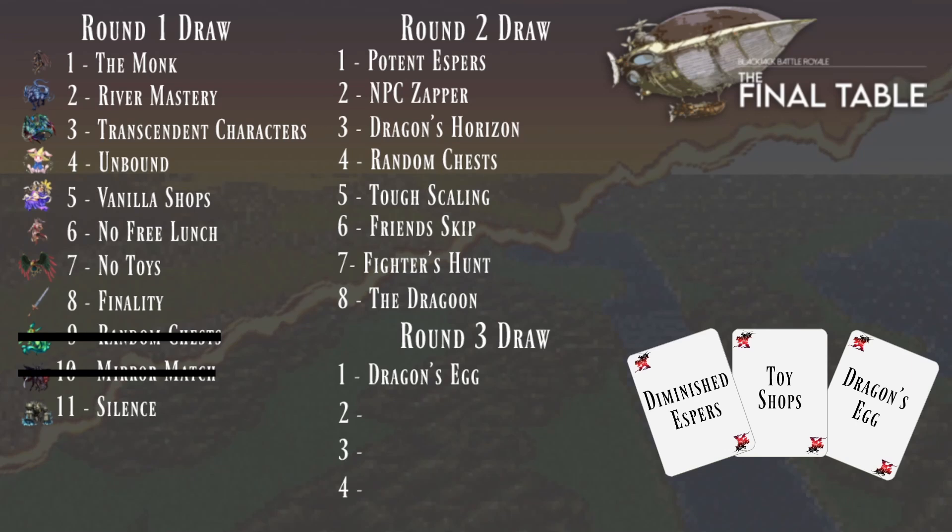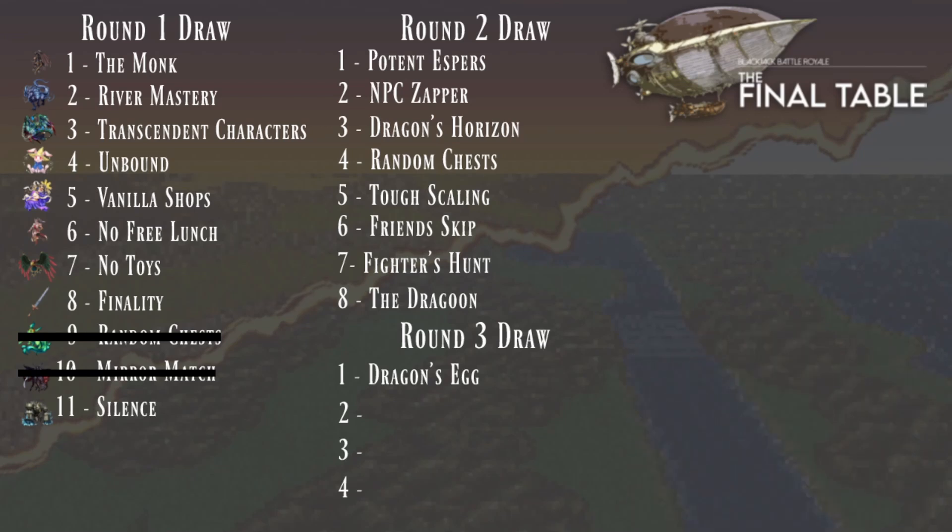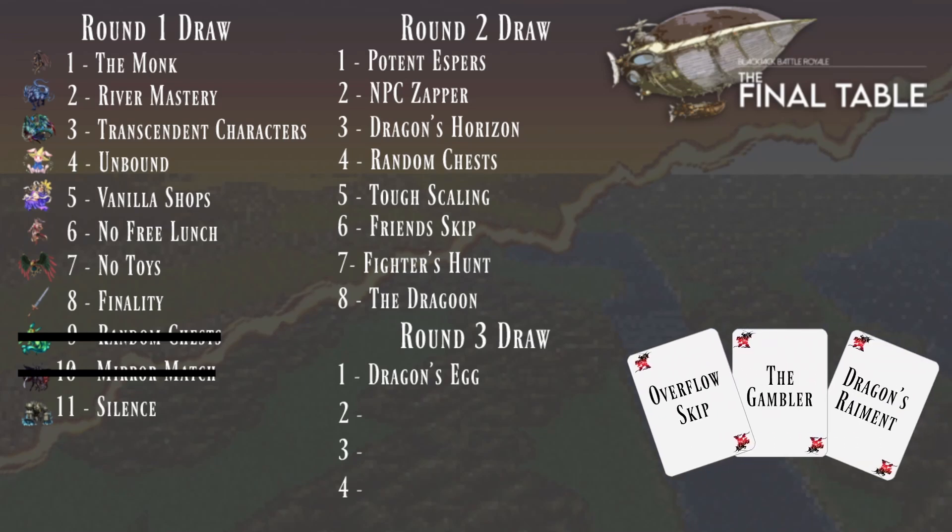It really depends on how your initial item loop goes. If you get a couple of good shields to crack or something, it might be worth it. The card picks are in for Parallel Kinadares, the newest member to our tournaments — they have Overflow Skip, the Gambler, and Dragon's Remnant.